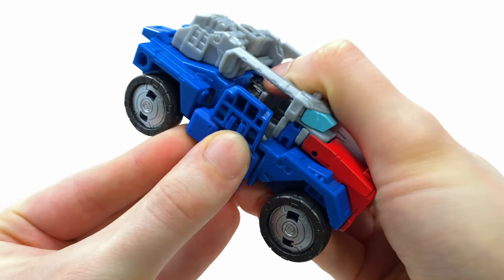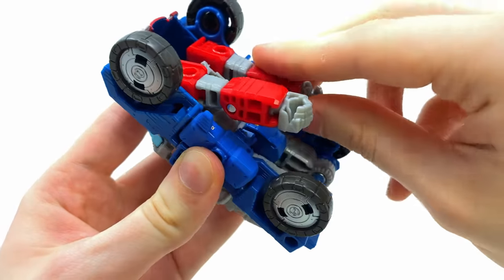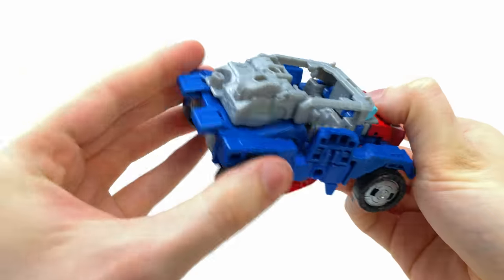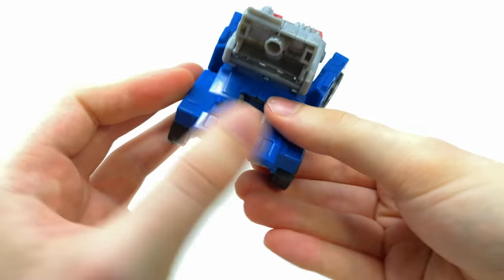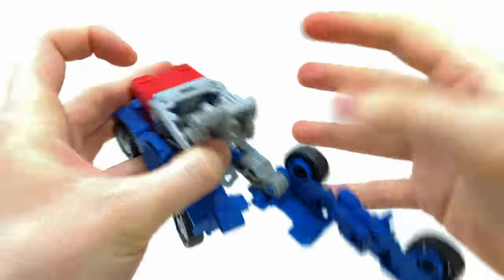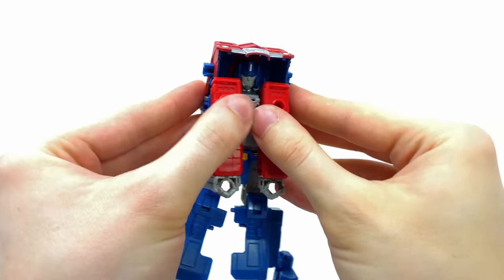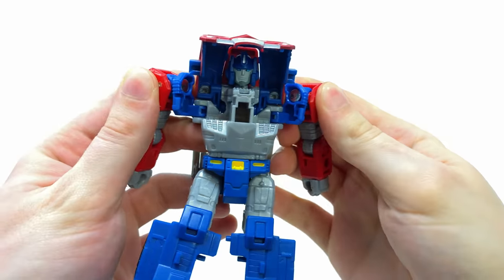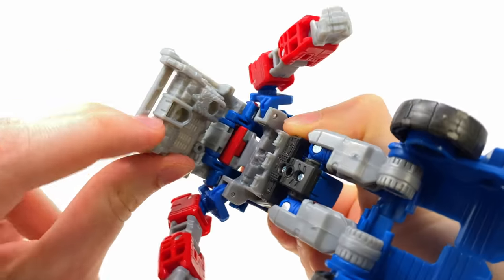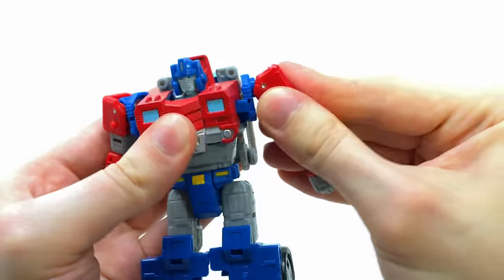For the transformation: flip up the toes on both sides, then turn the figure to the underside and attach the forearms. Pull these pieces away from the front of the truck, come around to the back, detach that section, lift it upward, then split at what will become the knees. Fully extend out all the joints — the clearance is a little tight but manageable. Pull this piece out, take the shoulders, angle them out to the sides, and bring the entire chest compartment down.